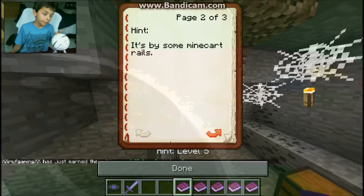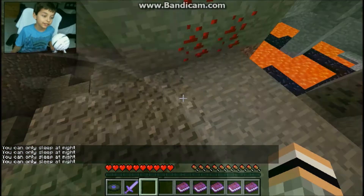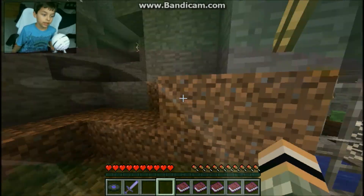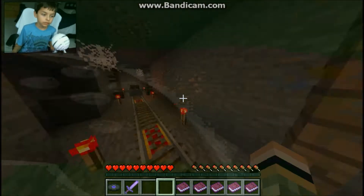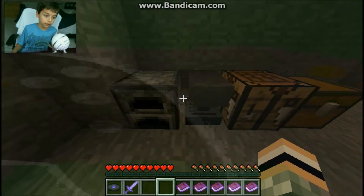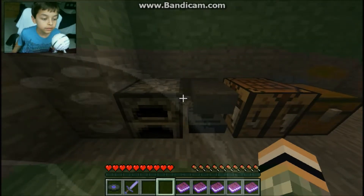I'm gonna have to use the hint. What is the hint? It's by some mine cart rails. Oh, a bed — can I sleep? Oh my god, I can only sleep at night. You know what would be cool — if they put a zombie with a name tag so it wouldn't despawn next to it, so if you kept it daytime you couldn't sleep. Wait, never mind, I thought I saw a button.